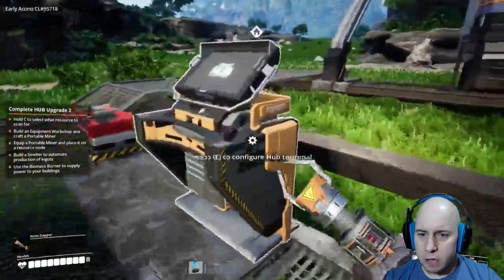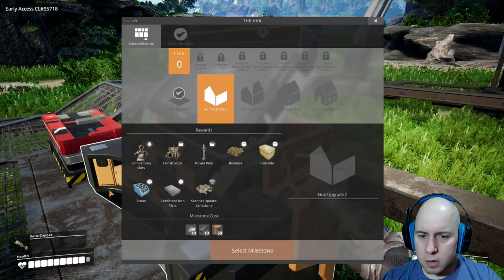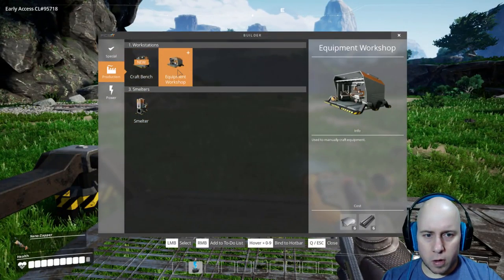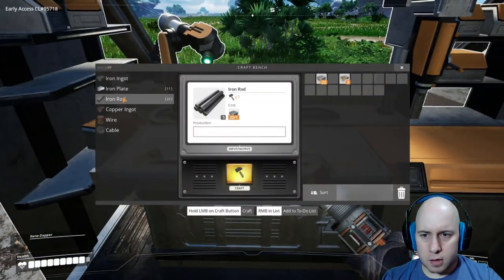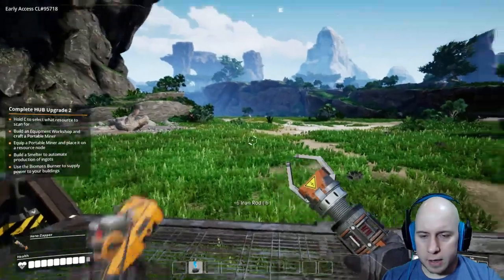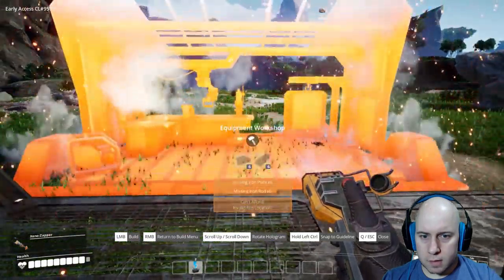Build an equipment workshop. I need six iron plates and six iron rods. Now I can construct. Sweet — equipment workshop done. What do I do here? Portable miner — equip and place it on a resource node. Build a smelter and automate production of ingots.